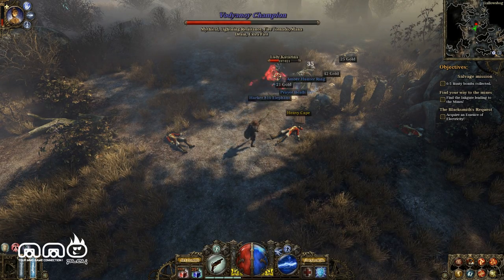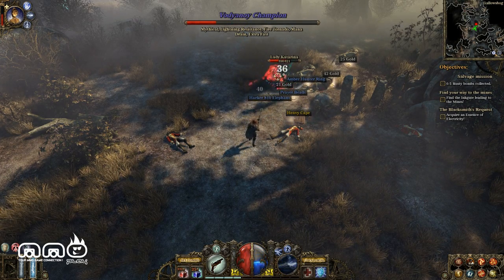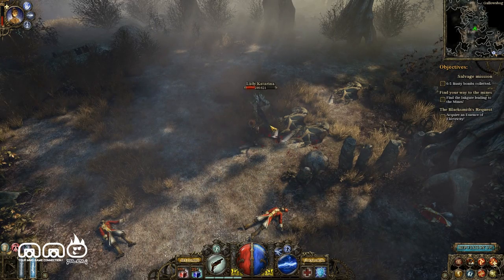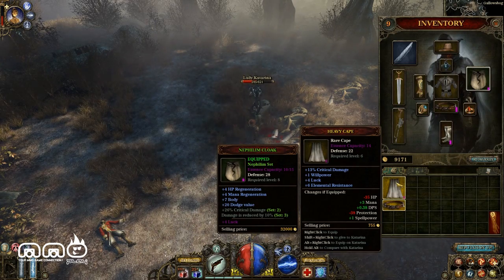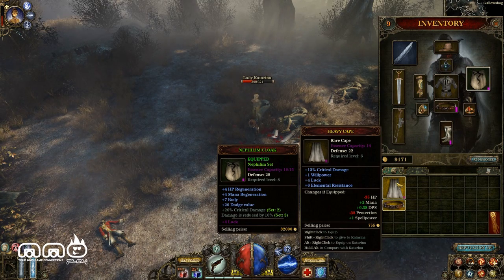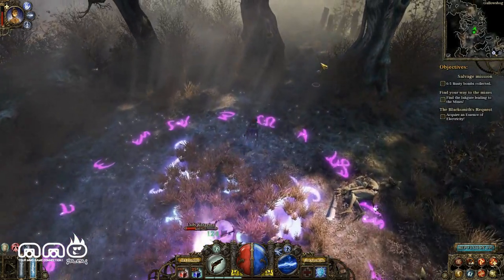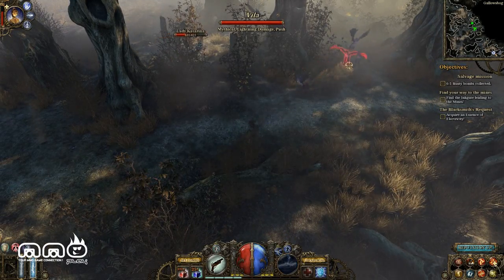I also have two auras and two tricks. My tricks right now are next to lightning bolt — it's the heal and a mana shield that reduces my damage but costs mana. The heal also heals everyone near me, including Katarina. You can give her potions and she'll drink them when she gets low. You can also heal her manually. If she were to die she'd stay in ghost form for a while and do nothing. She also gives you auras, and you can buff her as you level up.